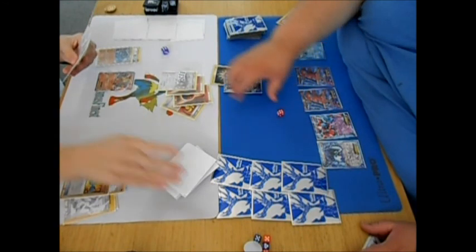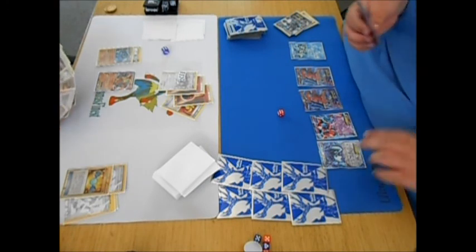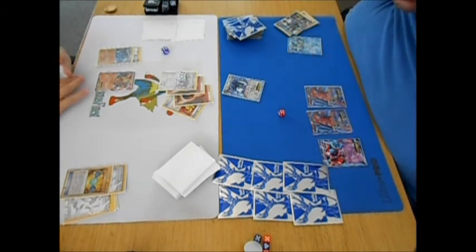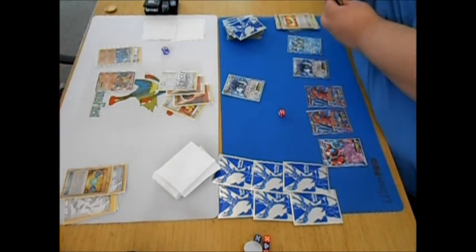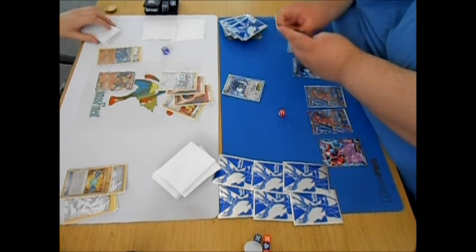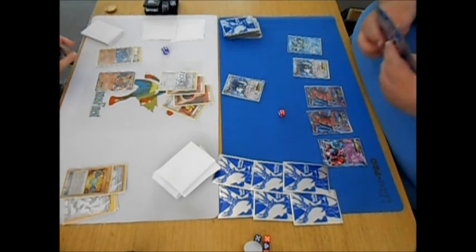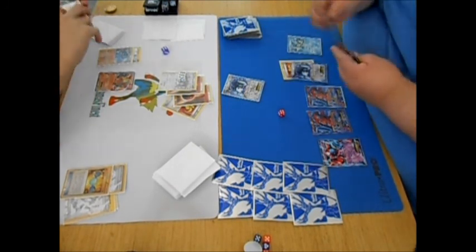He rare candied into Machamp and with the extra 20 damage used Corkscrew — knocked out Thundurus and filled his hand up to six cards. He also had Landorus on the bench, so I'm already down two prizes — a little nervous. I go ahead and Ultra Ball my whole hand away. This is actually my first game playing Wet Plasma at League, so a little rookie at it — I threw away my switches, which I think hurts me a little bit later in the game.